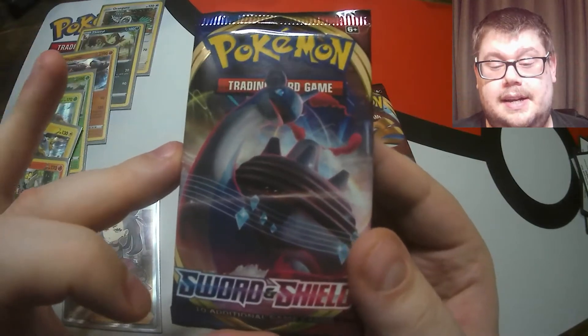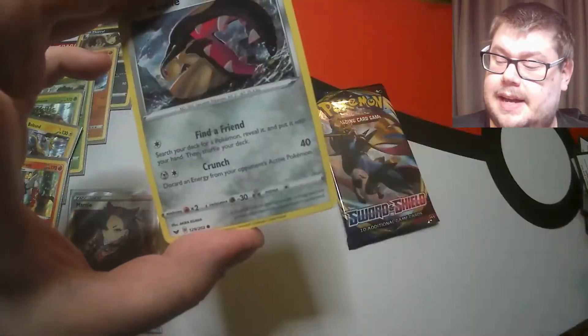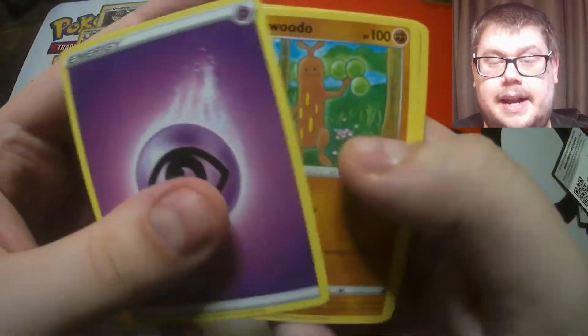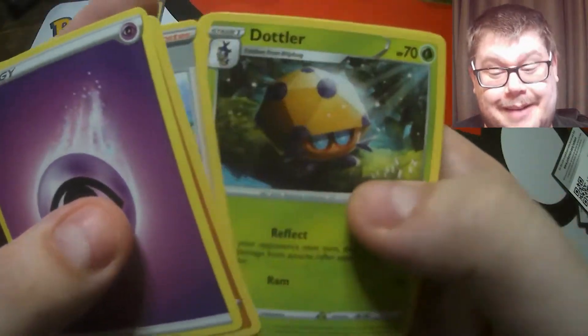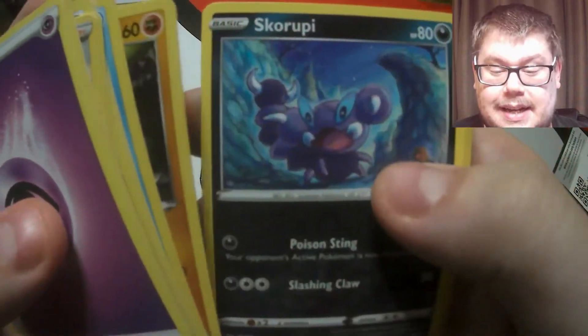Hopefully starting with an ultra rare - there's a Lapras V Max! So in this pack there's the code. Let's see if we can get another ultra rare. We've got the Marnie that was in the first pack - we haven't had anything since then; well, we've had a lot of holographics but no ultra rares or better.